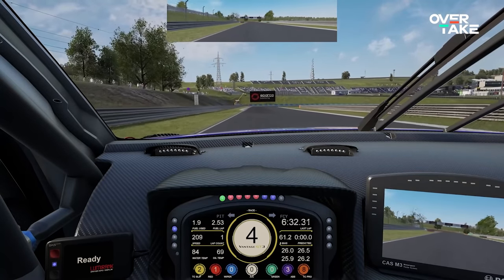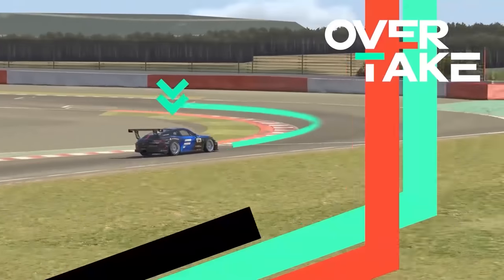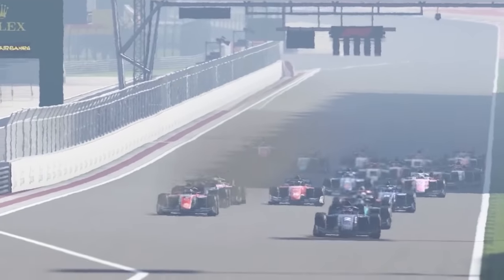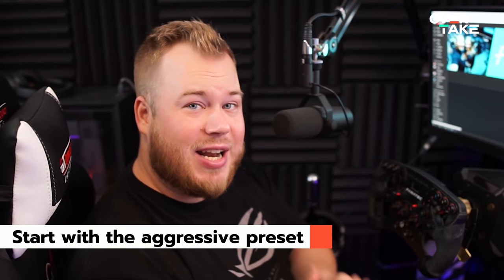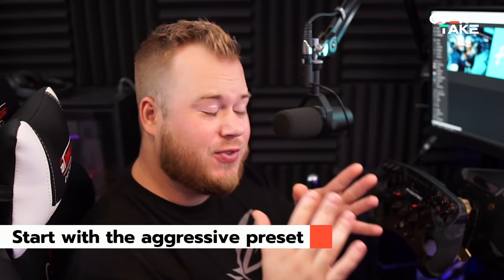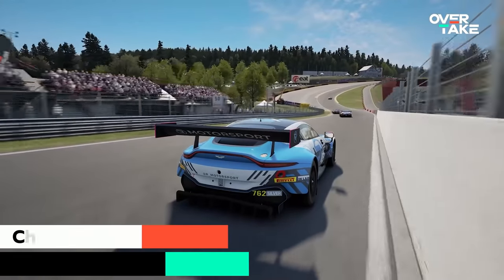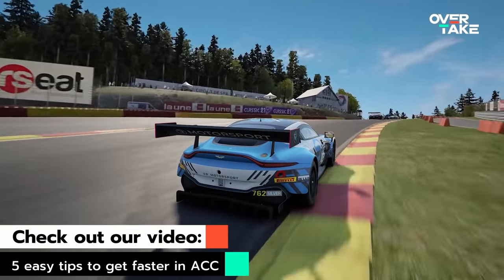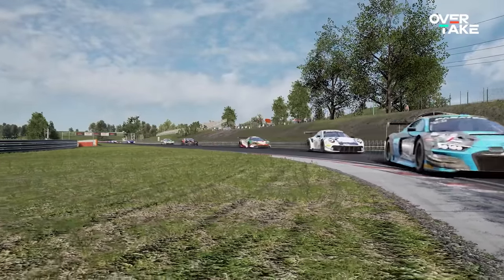I just want to add, this is a very simple but really working setting. If you want to build a setup, the first thing you need to know is where to start. 99% of my setups start from the aggressive default base in Assetto Corsa Competizione, and that's where we will start today as well. The car-track combination is very important.